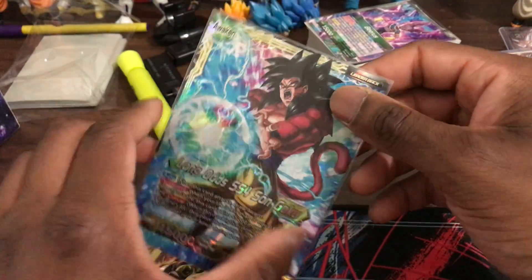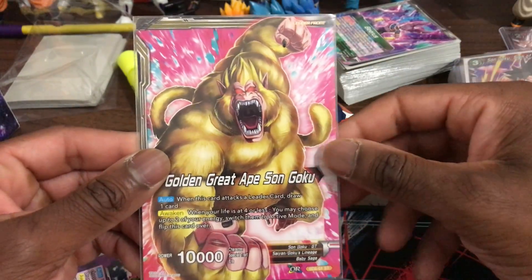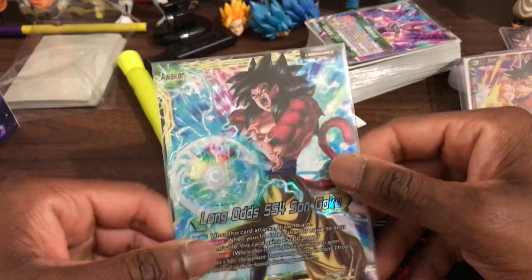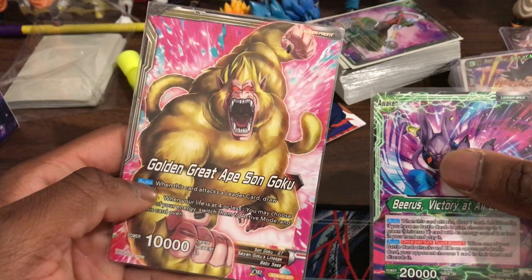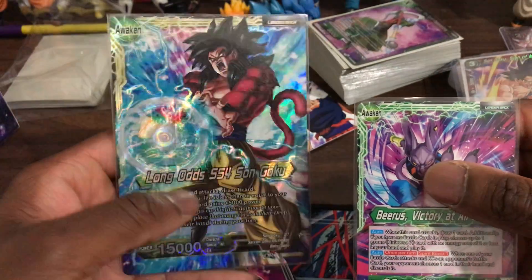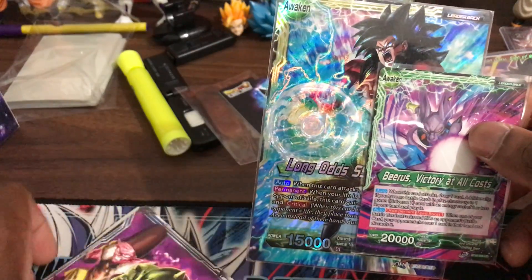So I wanted to show you guys — for old members this is nostalgia, but for new members, this is what a giant leader looks like. I'll compare it to the Beerus leader so you can see the size difference. I would actually love an invoker leader that's giant size like the SS 401.